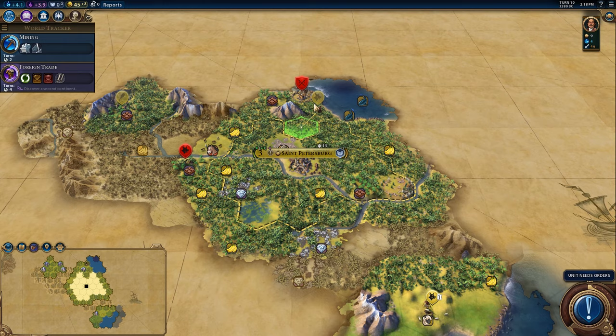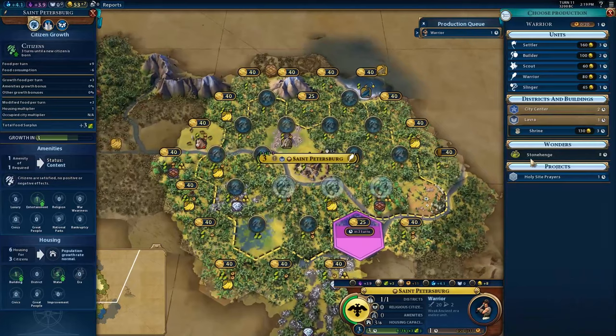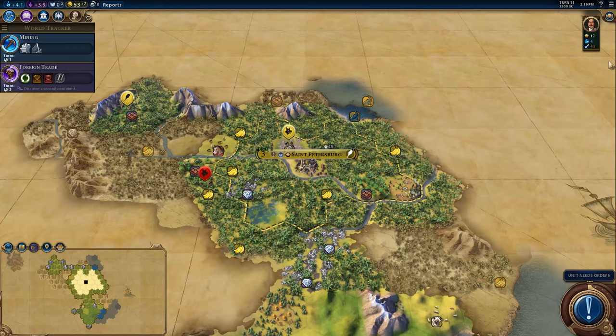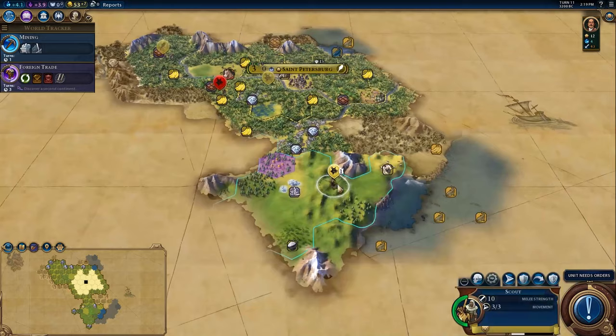See if we can chase down that guy. There is a goody hut that we're going to be picking up. State workforce has advanced considerably. It doesn't make sense to go for a shrine yet, but we are the only ones so far generating points towards a great prophet. So I think grabbing an early shrine could be really good for the faith.